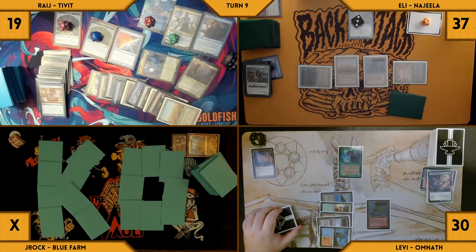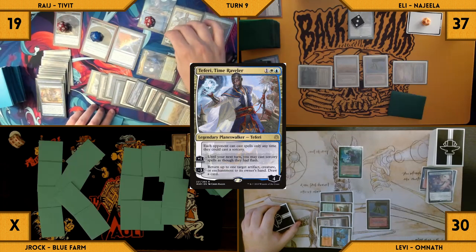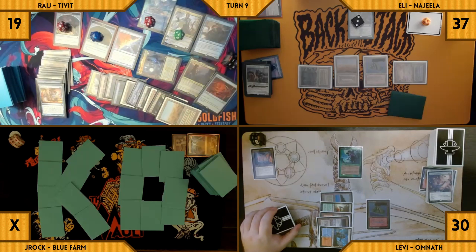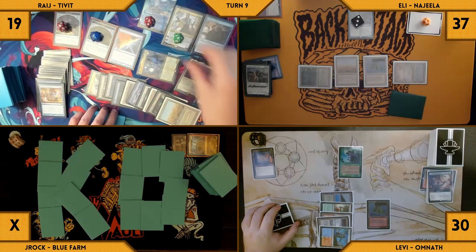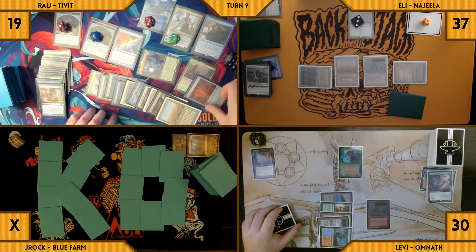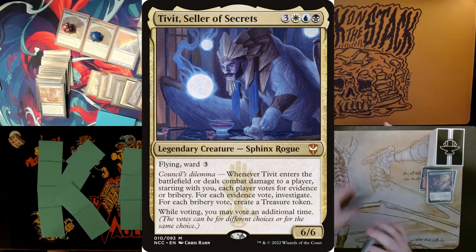Rage tutors up and casts a Displacer Kitten. He casts a Sol Ring — Kitten triggers and he blinks Teferi. He minuses Teferi again, targeting his Sol Ring back to hand and drawing a card. Rage then demonstrates a loop of casting Sol Ring, blinking Teferi with Kitten, and minusing Teferi to return Sol Ring to hand and draw a card. Rage creates a ton of colorless mana and is able to draw his entire deck. He then casts Thassa's Oracle with an empty library — she ETBs and Rage, finally, wins the game.